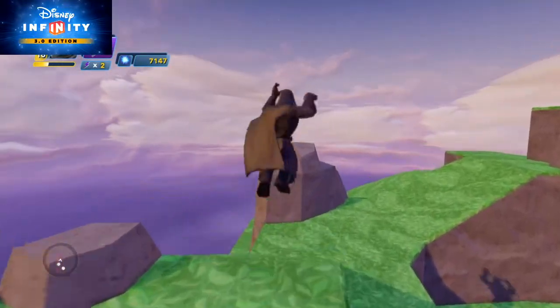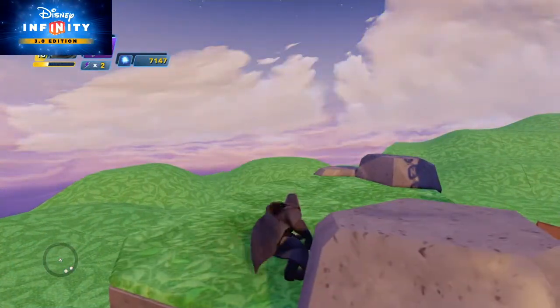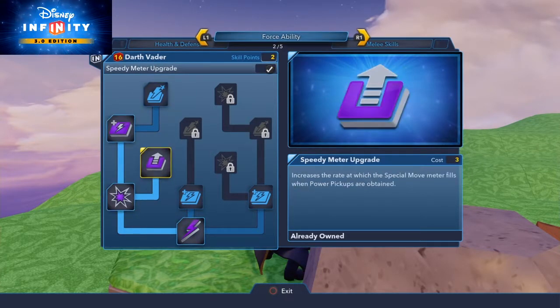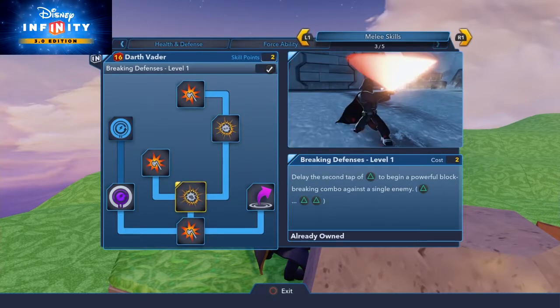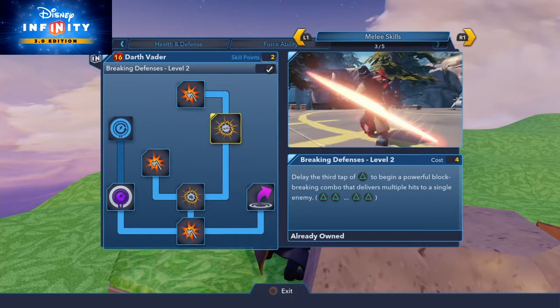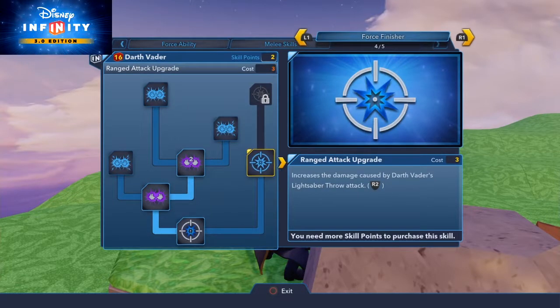That's really it for the physical side. Let's take a look at the skill tree for Vader. He has a lot of the same as Anakin. He does have a couple combo upgrades I would suggest: Breaking the Defense level one and level two. I don't think there's a level three. These are what you're going to want to shoot for when you first get Vader — level one costs two skill points, level two costs four. This is just a damage upgrade; you're always going to want to hit those. Ranged attack upgrades are useful.